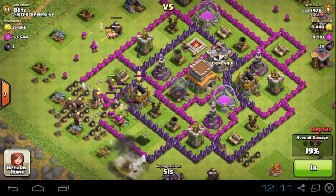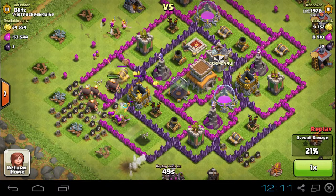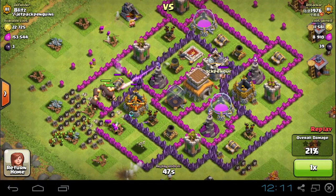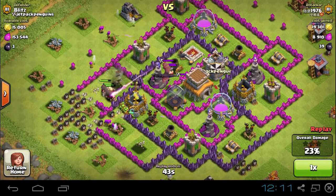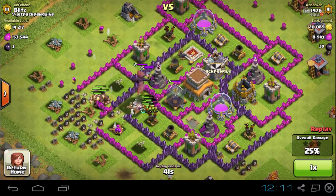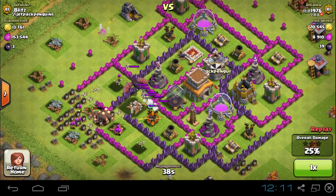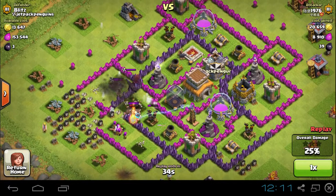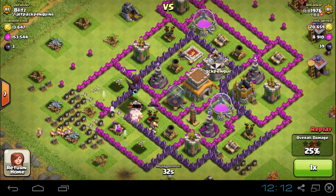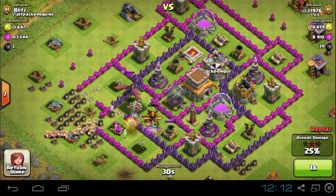The attack is going well — he's cleared out the defenses, he's through the wall, he's got lots of giants, probably some heal spells for backup. And here comes Puff the Magic Dragon. Wizard towers are brutal on the goblins. Puff the Magic Dragon is going to go to work on those giants — there goes half their health, and there goes the rest of them.